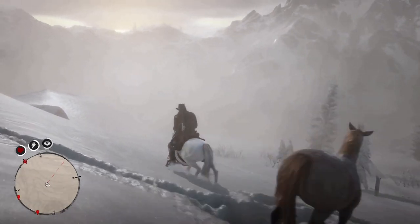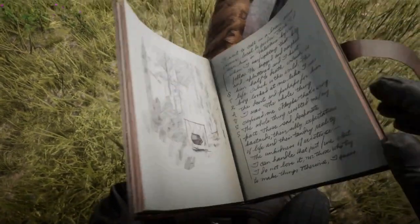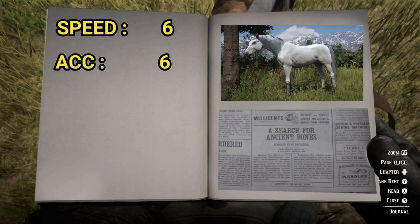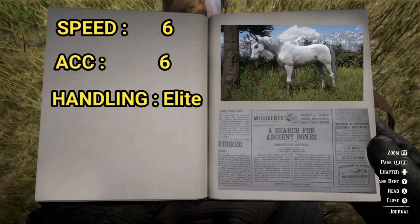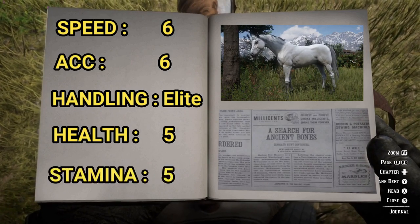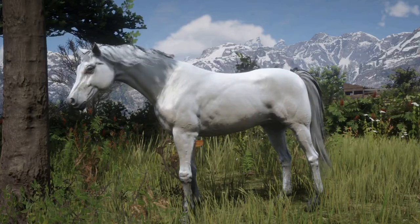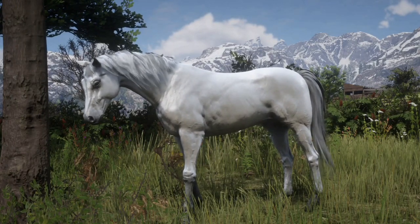It makes some pretty scary sounds. I found that if you use the left stick moving it backwards each time it bucks you, it helps you to stay on the horse until it accepts you as the new owner and starts to calm down. A lot of fun — eventually we were happy with each other. The White Arabian has six speed which maxes at nine and six acceleration which maxes at eight. As with all Arabians, handling is elite. This horse starts with five health and five stamina, and upon reaching level four bonding, both will max out at eight. It's really a beautiful coat — there's something ethereal about it, as if it's got a spiritual power that emanates from it.